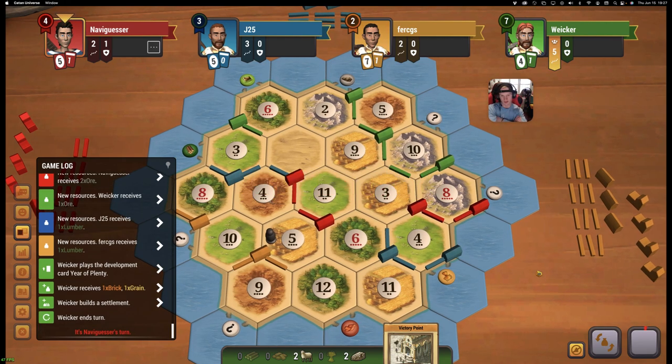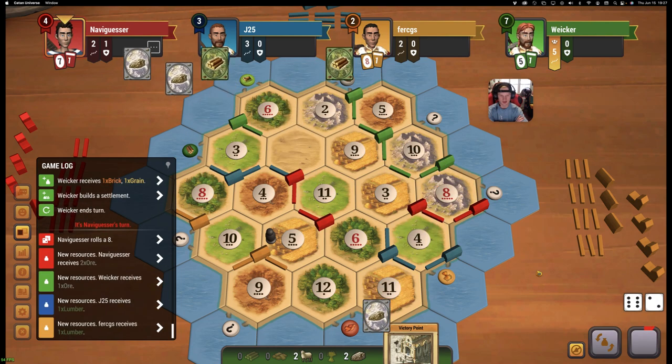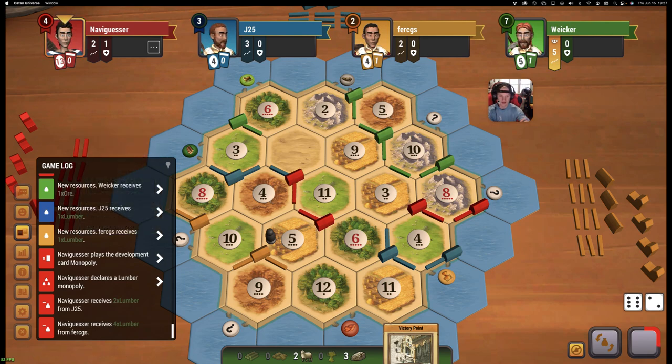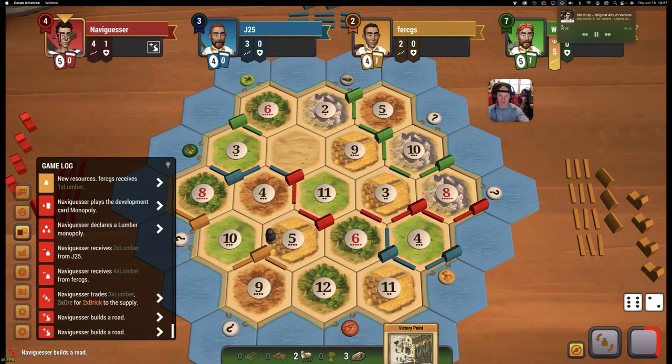We have one more settlement. Let's see two nines right here back to back. Does he have a city? No, he's got like six rock. On rock? On wood? That's crazy — what is he going to use that for? So he does want to contest for longest road. He's going to get up to seven.